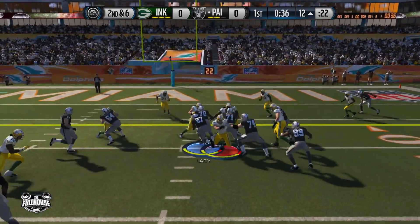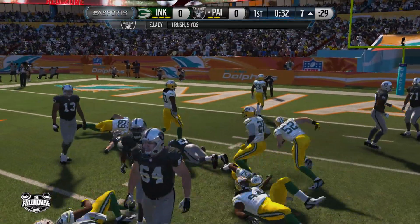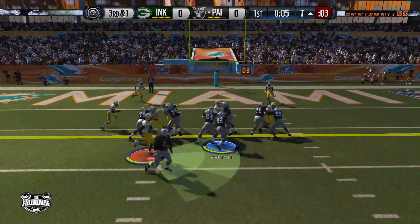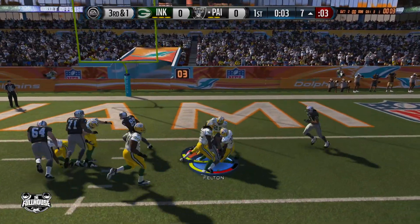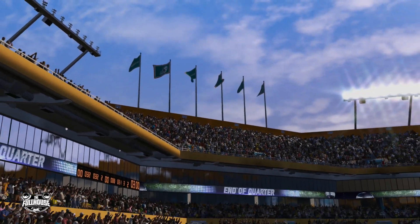Second and six — your boy is in that pistol formation giving it off to Eddie Lacy, and he's almost getting me a first down, close enough to the yellow line that my offense feels like we can get the job done. Third and one, I give it to my fullback Jerome Felton, running folks over, and he got us very close.